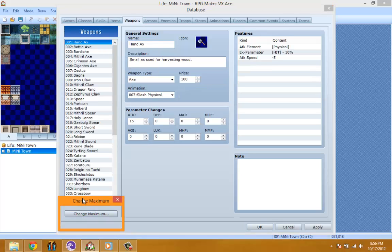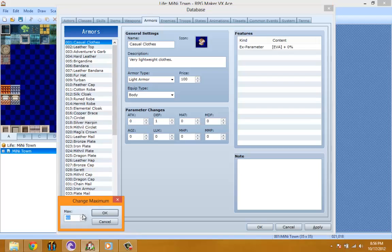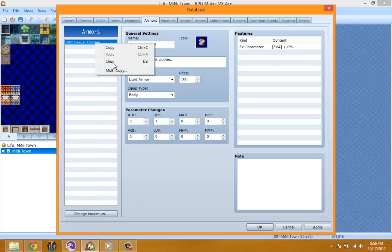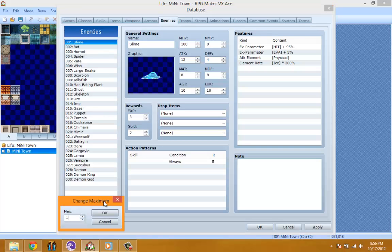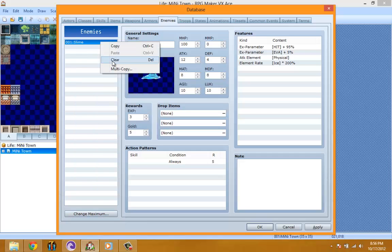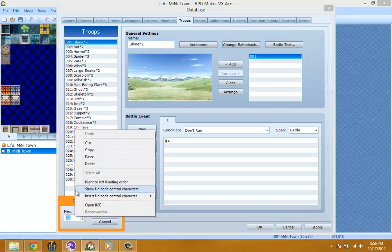Clear weapons — I'm going to be making my own, so I'll put it to one. I basically go through this every time I make a game. Clear enemies — definitely not using those. Clear troops as well.